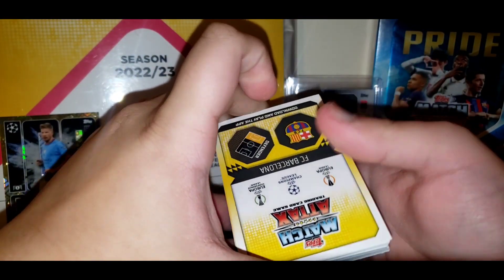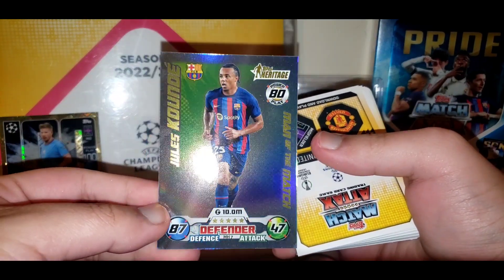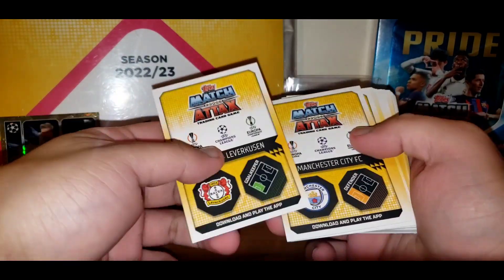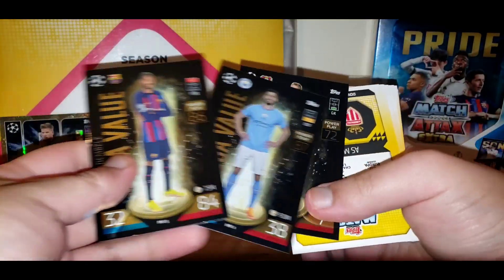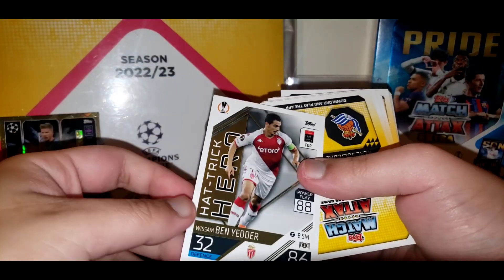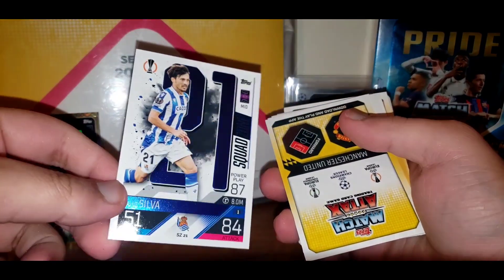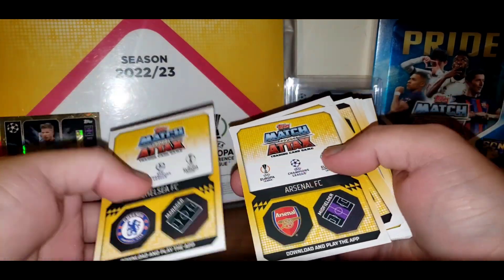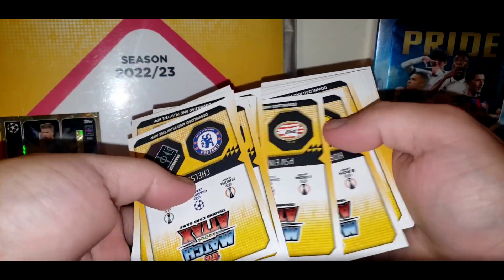On to the second pack — looks like no black edges or anything special in the chromax. We've got a Heritage and a 'Get Out of This World' card, plus three Mega Value cards. Then we get a Trick Hero, squad zone numbers 21 and 25, and then the base cards.